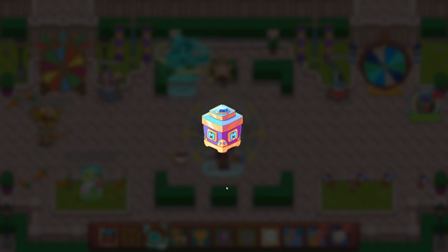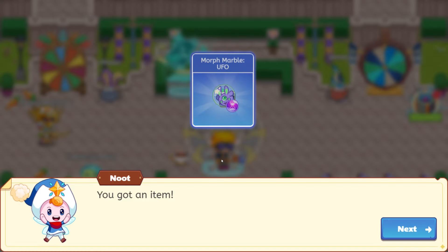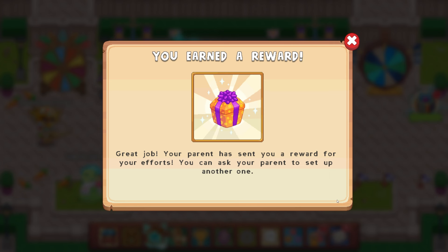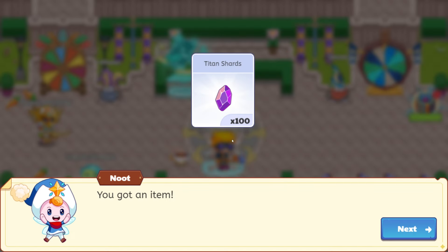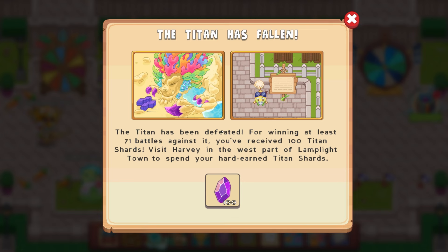Let's open up the box. Morph marble UFO. The Prodigy parents app makes getting rewards super easy. The Titan has fallen — so let's go ahead and click on this and see what this says. You got an item: 100 Titan shards. The Titan has fallen.